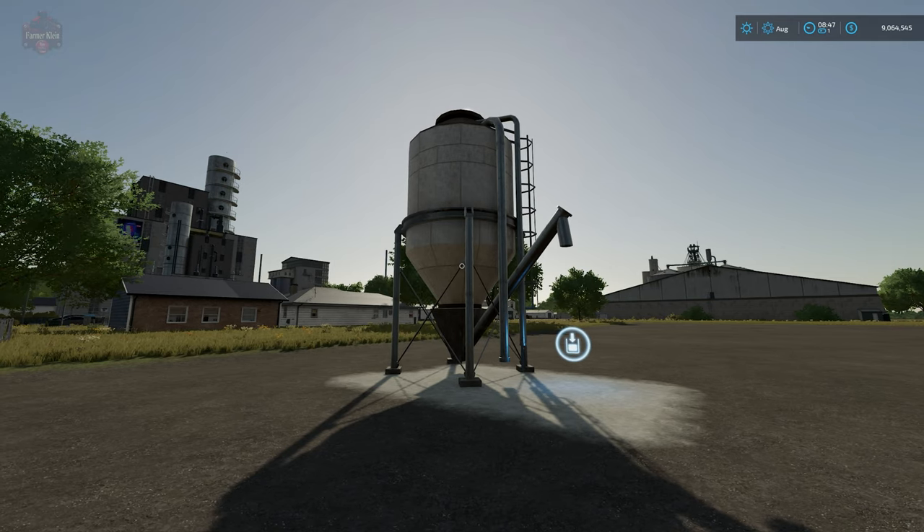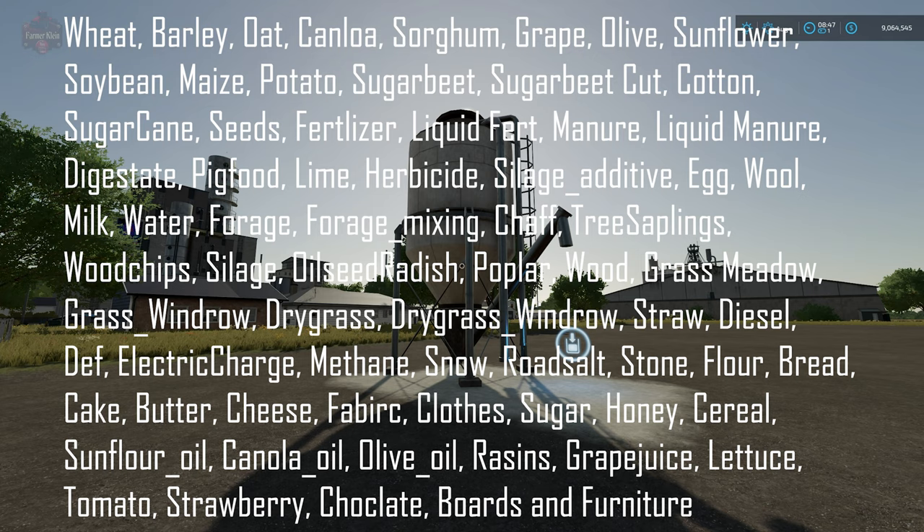Looking at the XML, this is going to be a long list. You can buy wheat, barley, oat, canola, sorghum, grape, olive, sunflower, soybean, maize, potato, sugar beet, sugar beet cut, cotton, sugar cane, seed, fertilizer, liquid fertilizer, manure, liquid manure, digestate, pig food, lime, herbicide, silage, additive, egg, wool, milk, water, forage, forage mixing, chaff, tree saplings, and wood chips.